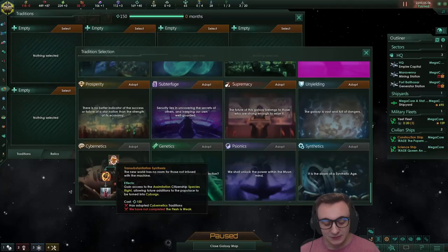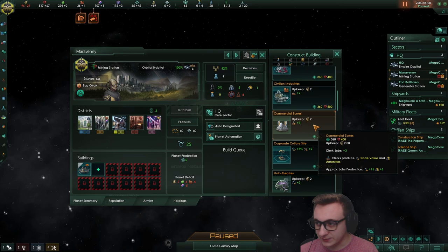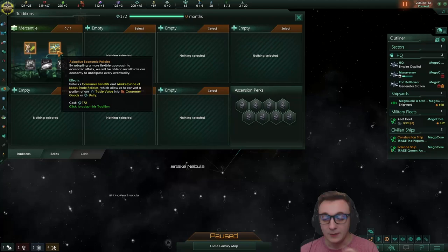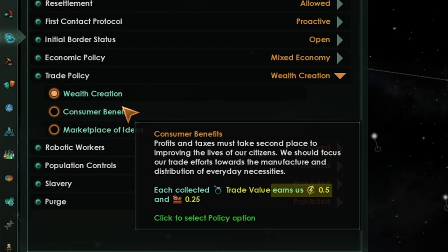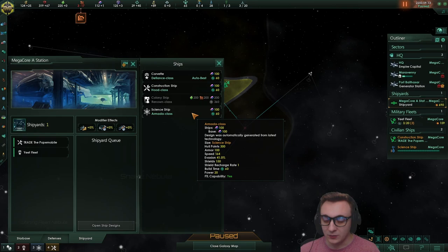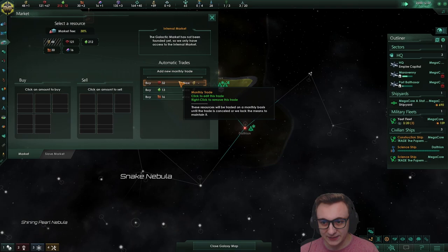First we're going to go down mercantile, and we're definitely going to be going down cybernetics - you'll have to see why later. Mercantile is just the best for any trade build you want to play. Commercial zones are cheaper by 100 minerals so we're going to build those first in preparation for commercial enterprises where we get merchant jobs. Our consumer goods are quite painful so first we'll go adaptive economic policies to start producing consumer goods for every trade value - we'll get 0.5 energy and 0.25 consumer goods instead of just one energy.